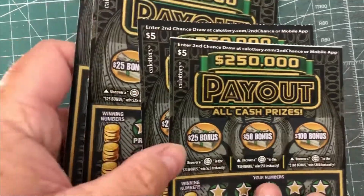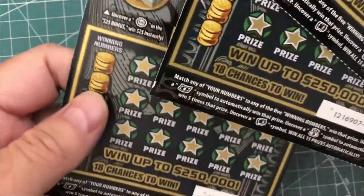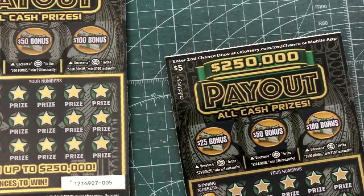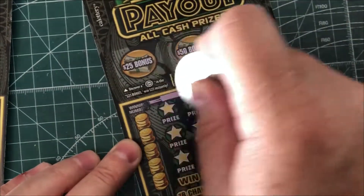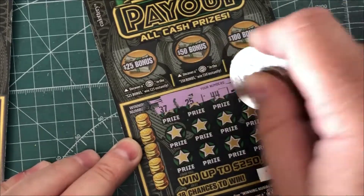We have a $250,000 payout. We got tickets number four, five, six, and seven. So those are hopefully going to be some winners. Basically all you're doing is trying to match your numbers on the side to your numbers over here. So that's fairly easy.